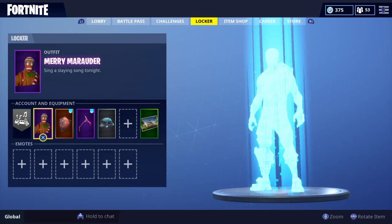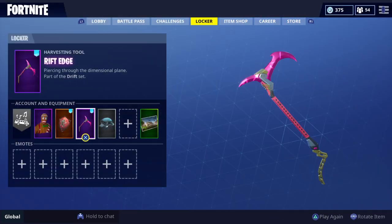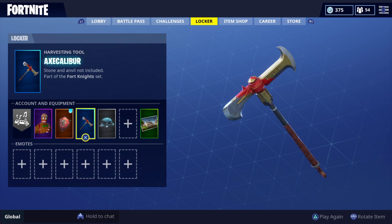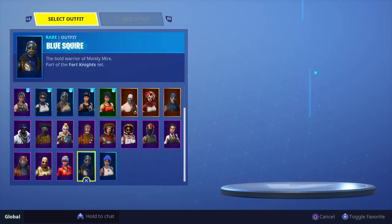Another one: Merry Marauder. If you have the Merry Marauder, use the Red Knight shield and then use the Axe Caliber. This looks super cool — it just reminds me of a Christmas scene. Whenever you load into a game it's super nice, I like it a lot. This is probably another really good combo.